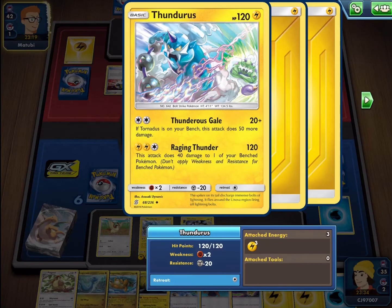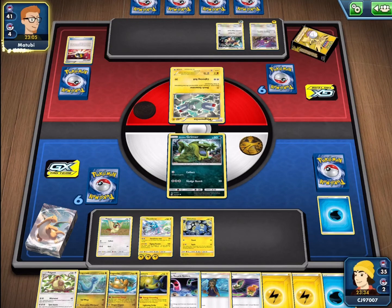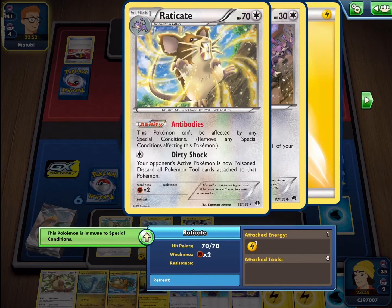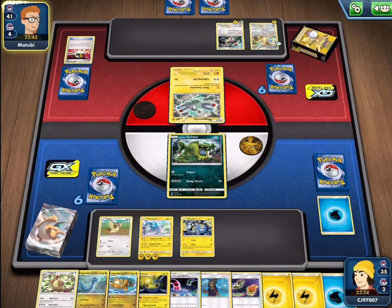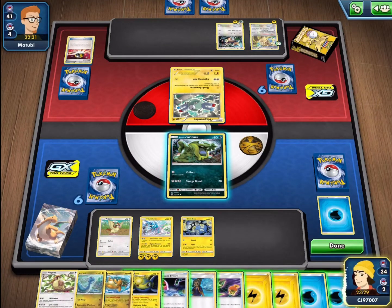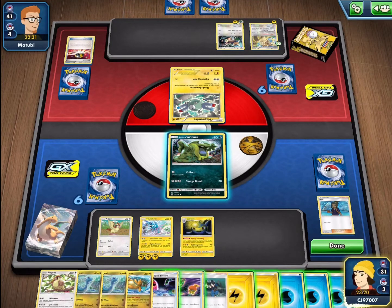We have this attack fully powered up — it's going to be dealing 120 damage. We do have to start damaging ourselves, which is the only downside, but it's going to be taking some easy prizes here. They do have an Ultra Ball, which is very powerful and allows them to search out any Pokemon they need. Looks like they grabbed a Raticate — not the best Raticate overall but certainly a fun Pokemon. Dirty Shock poisons the opponent's active Pokemon for one Colorless and discards all tool cards from the defending Pokemon, but most theme decks don't play a lot of tool cards and we certainly don't have any. My opponent is struggling to draw cards. We do get our Lantern down, which is a great Pokemon to have in play — it's going to keep our energy on the board.